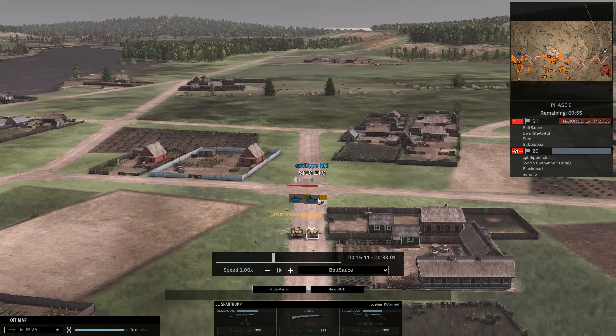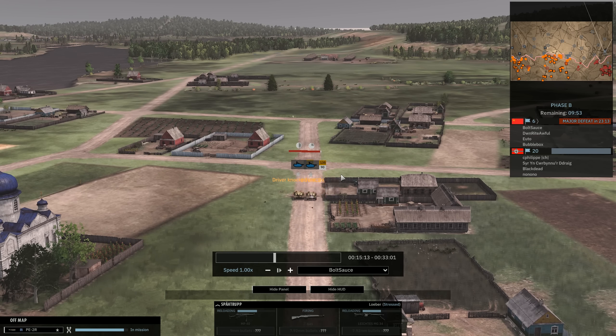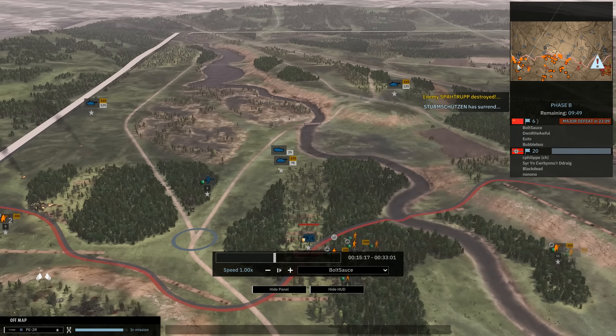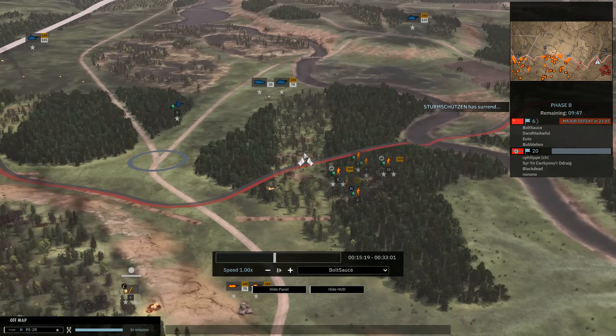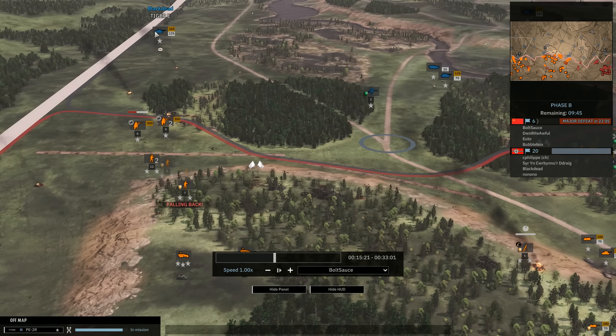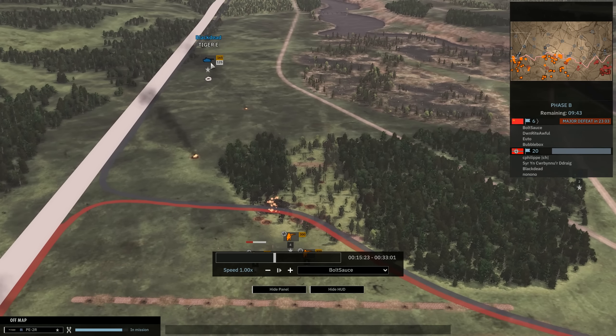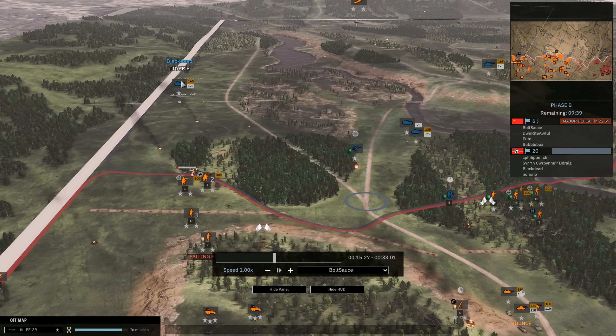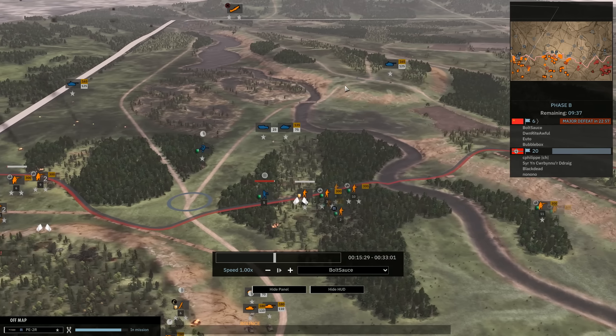A Sapper and Guardia DP are duking it out in a building. In the meantime I'm engaging a Stug 3G with three KV-1Es. Funny enough there are actually two Stugs, and since they're really close to each other they will take about the same suppressive damage from any shell that lands nearby — if the left one gets hit, the right one gets stunned as well. Please spread out your tanks.